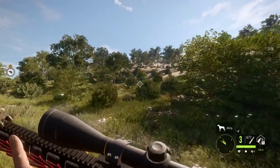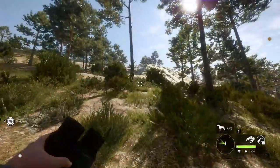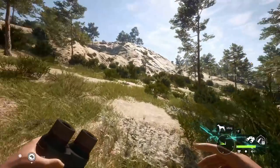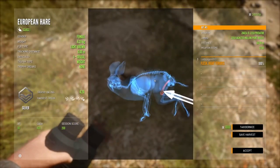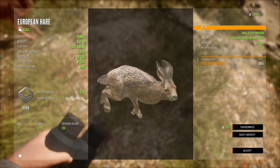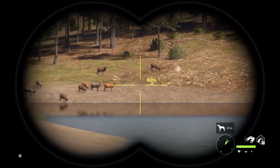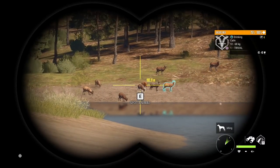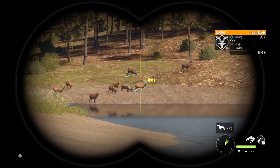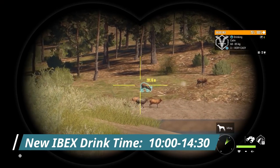The ARs look super cool especially without the scope. If you think about it, you can hunt in Cuatro with all three ARs and not need another weapon. We just made that shot and she is a silver — that is the new 22 AR. We have a whole bunch of Gredos coming in, let's take out as many as we can with the 308. All of the ibex have the same drink time: 10 o'clock until 14 or 14:30.